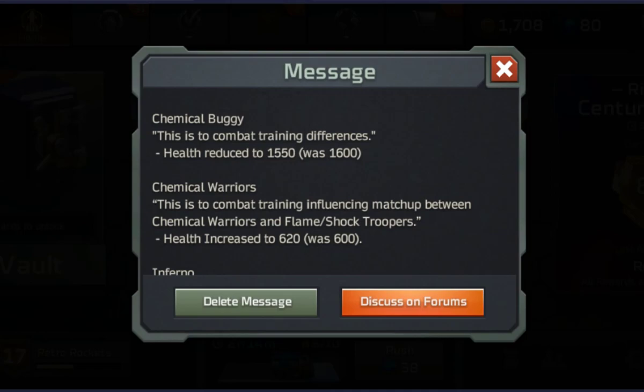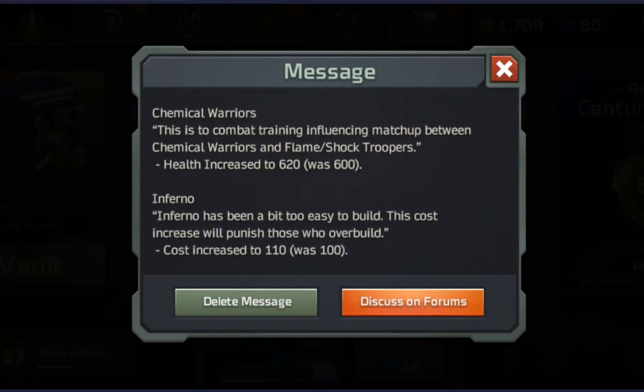Chemical Buggy — I started seeing it quite a lot, it was becoming quite prominent in the meta. Looks like they've given it a health reduction, which I think is good because it's so good at killing troops, but it would be good if it dies to vehicles a lot quicker. Chemical Warriors got a health increase, so they become more dominant over flames and shocks. I don't use Chemical Warriors, but this may be the change that makes me use them.